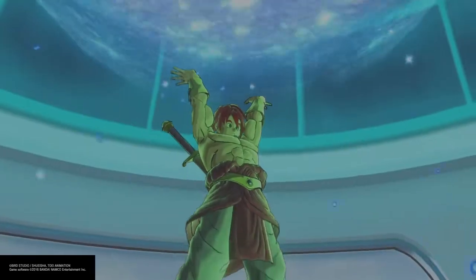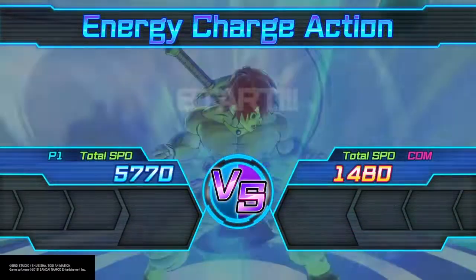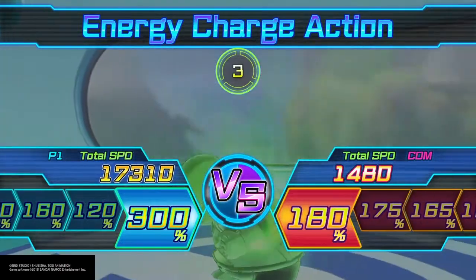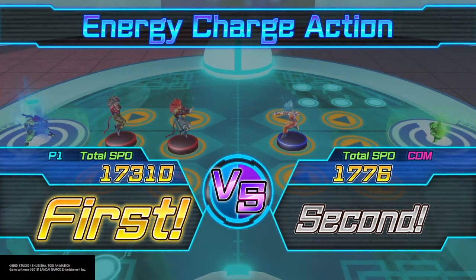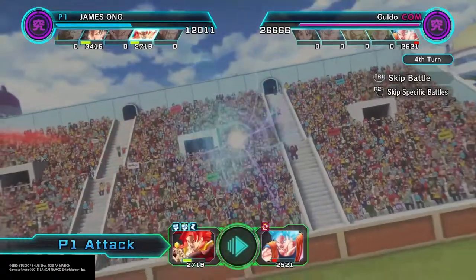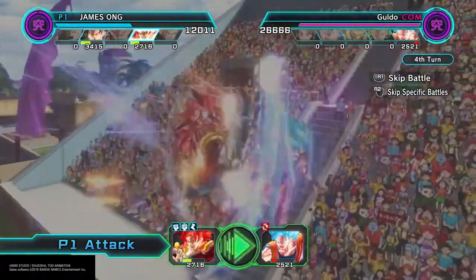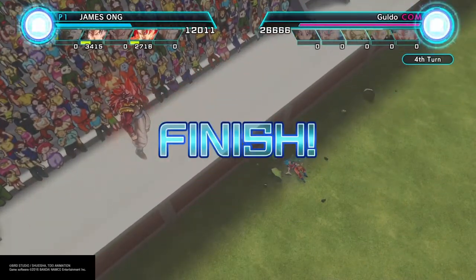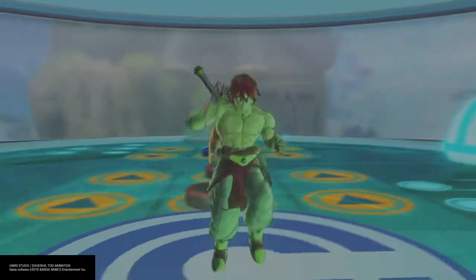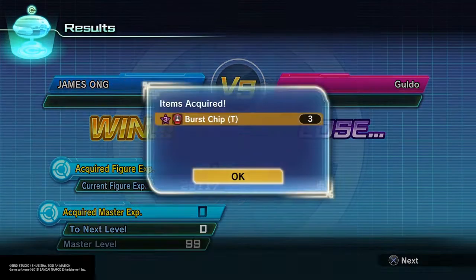This should be an easy kill here. Gogeta should do the job to destroy Blue Goku. This GT deck — the only one who really has speed is Super Android 17, but he doesn't have much attack. Unless you use him as a skill user, which I will probably feature in a future video.